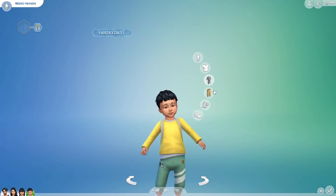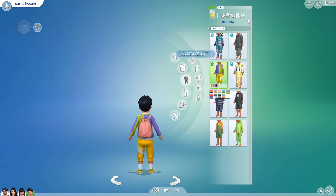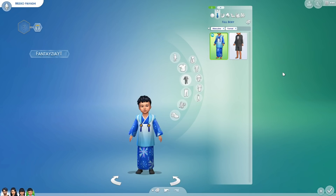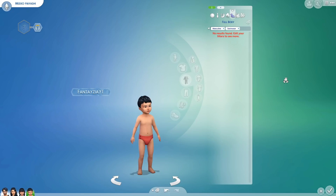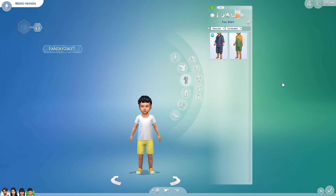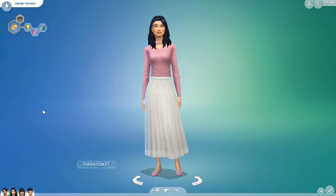Then there's little Miko — let me show you his face right now, he's just a cutie. His everyday has a little backpack on, which is precious. His formal wear is cute too; I put them in little slippers for sleepwear. Then party and swimwear — I don't have Seasons installed right now. His cold weather outfit has the most adorable toddler boots. So that is their outfits!